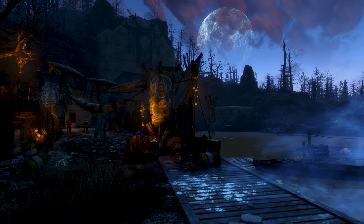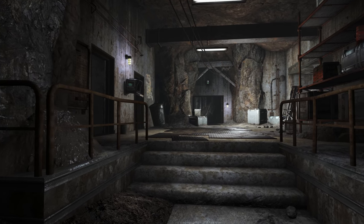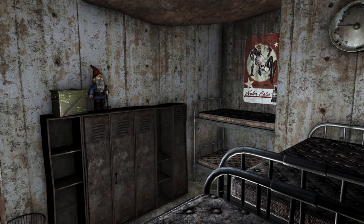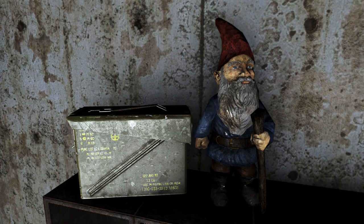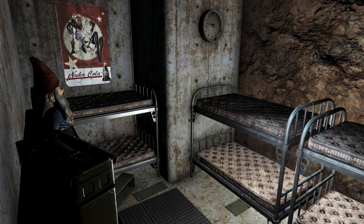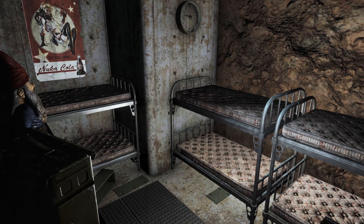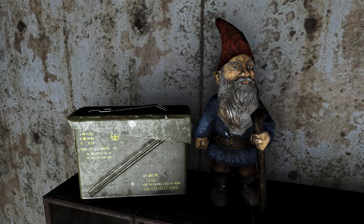Now we head to the Nucleus, the headquarters and base of the Children of Atom. Once inside, we find a bedroom with bunk beds where pre-war soldiers slept. Something that would not help them sleep at all is this garden gnome standing on top of the lockers next to an ammunition box — not only standing there, but staring directly at the bunk beds where the soldiers would have been sleeping. This naughty gnome is up to no good.